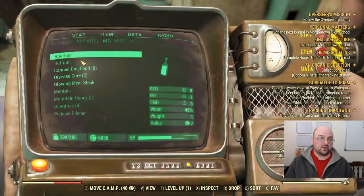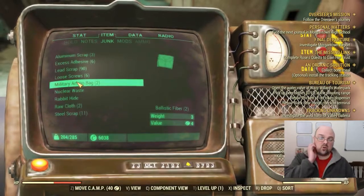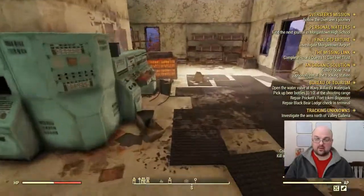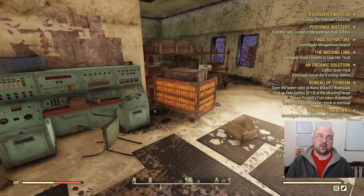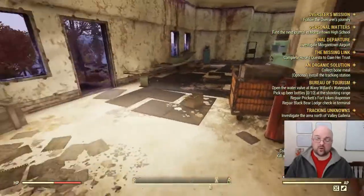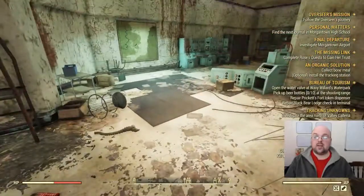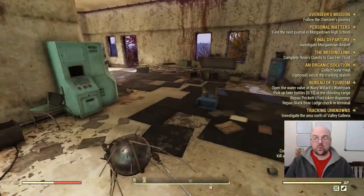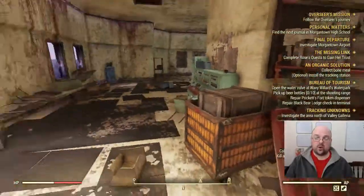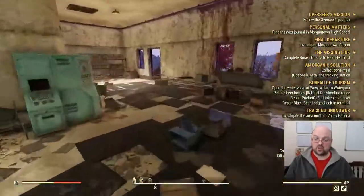Each one of these military ammo bags will give you two ballistic fiber, so you get four total from this spot. I know four ballistic fiber doesn't sound like a lot when you're used to farming items like lead or steel, where you can get 50, 100, 200 or more from some locations. However, because of the rarity of this material, even four adds up quickly — especially if you're using White Knight to reduce your repair costs.